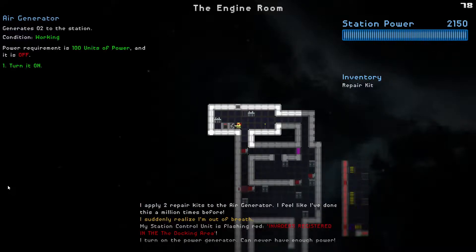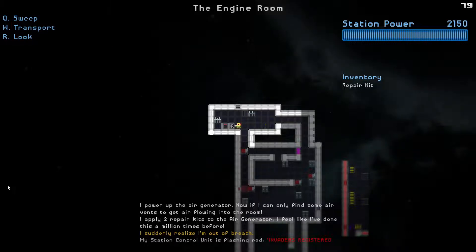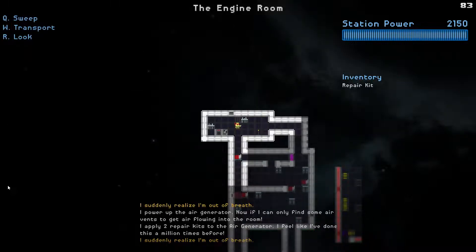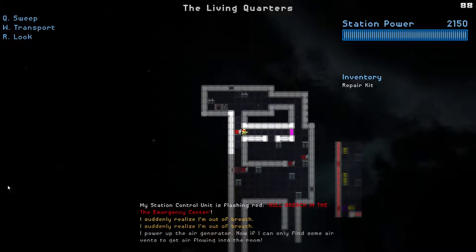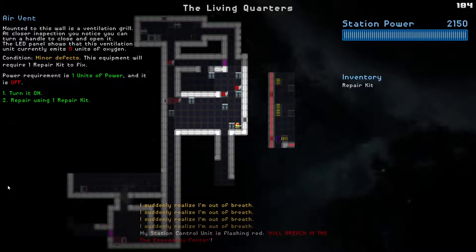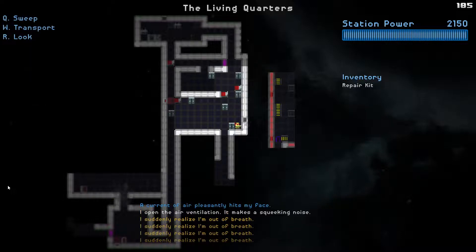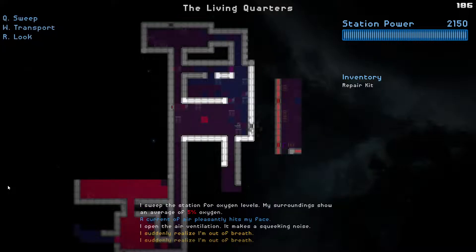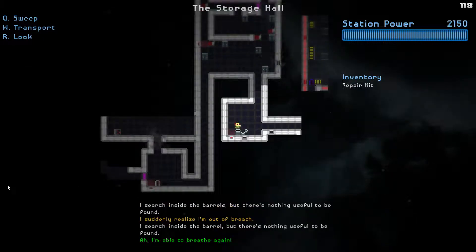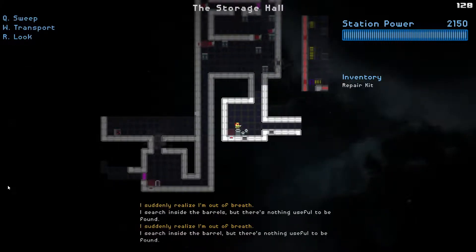I actually made this work this time - I powered the air generator. Now if I can only find some air vents to get air flowing through the rooms. Here's an air vent - this requires a repair kit and other materials. Hull breach in the emergency center - not great. I can turn this air vent on - that's giving me some air in here. Note that anywhere near a hull breach is basically off-limits because the air is being sucked out of the station.